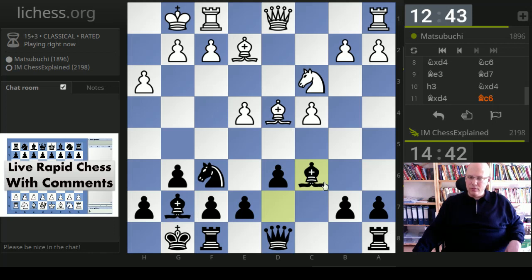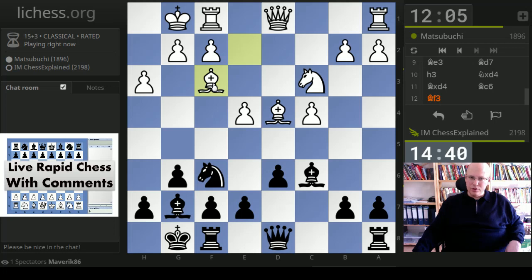My opponent has played h3, after which I captured and played Bishop c6. In general, Black is happy to trade one or two sets of minor pieces because of his space disadvantage. h3 is a move where now he has to play something he maybe doesn't want to - e4 is attacked and he cannot play f3 with h3 already played, as it would weaken the dark squares so much. So he goes to f3.